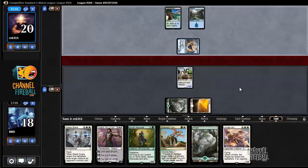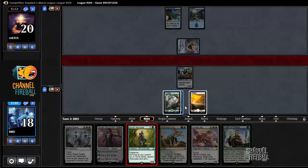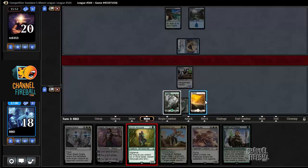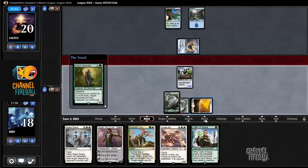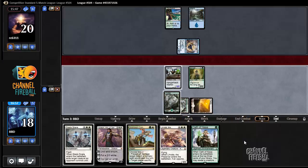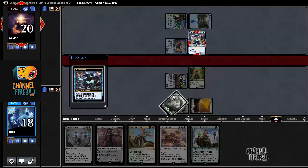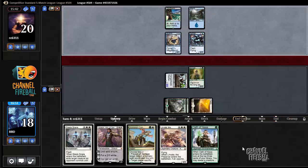No play — I like that. Here I could play the Oath, but I'd rather just have the mana to level the Hangerback. There's Rattlechains. We'll go ahead and level up our Hangerback Walker in response in case it dies somehow.